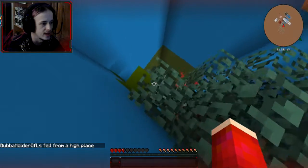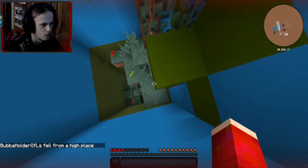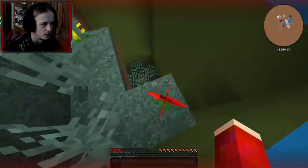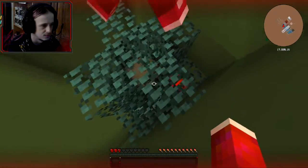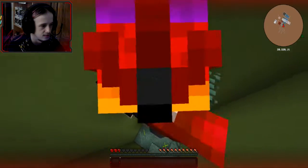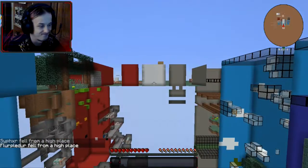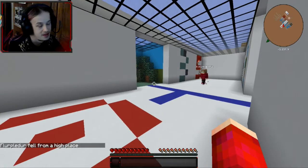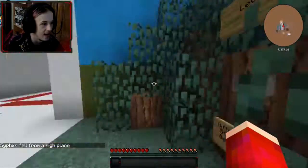I teleported and I died. So the best possible is 3 — does that mean 3 hearts? It doesn't mean 3 hearts, it means 3 health, which would be 2 and a half hearts. I had 4. Closest one to the command block is what gets affected. So everyone stand back, go in one at a time.